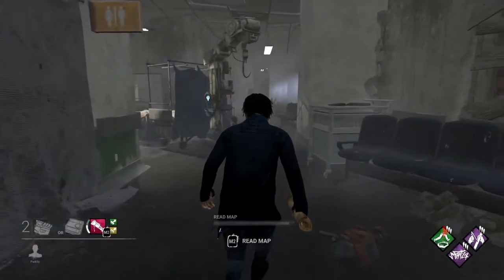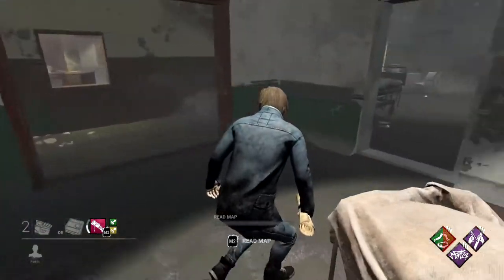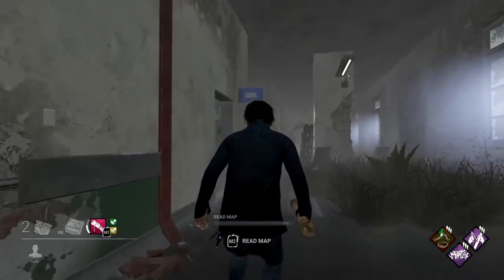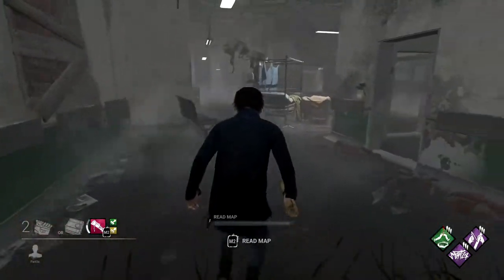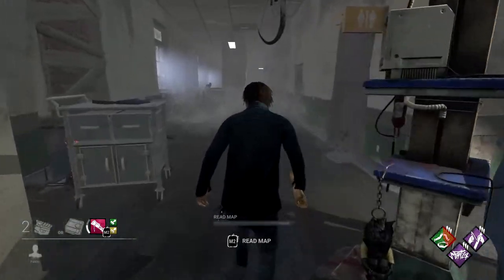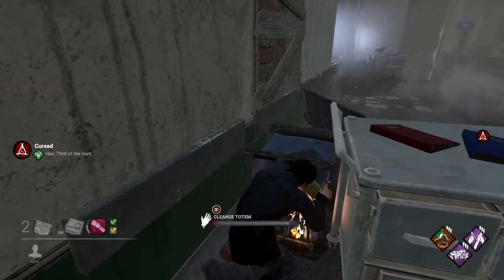The next outer hall totem mirrors the last one. Where the last one had the pillar pulled from the outer wall with the bench angled at about 10 to 15 degrees, this one is going to be on the other side of the pillar — actually inside one of the laundry hampers, tucked behind a TV cart. So keep an eye out for either one of these formations.